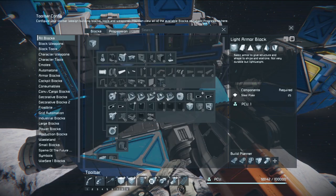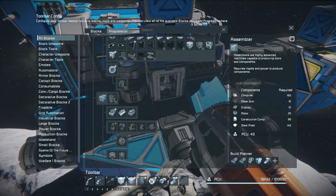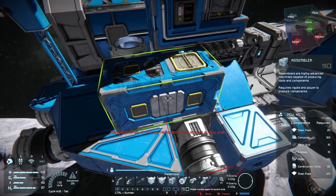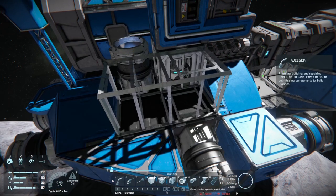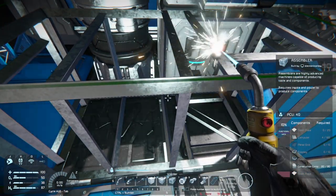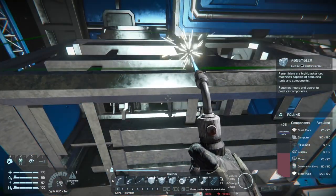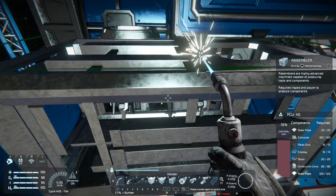For this, I go through the progression window, and there's our assembler. On the assembler, the same way, I'm going to expose one module side. Unless I put it vertical, you can't actually expose two module sides, but one module side should be fine for this. We'll build a more efficient one when we get to the next location.